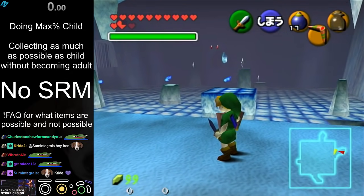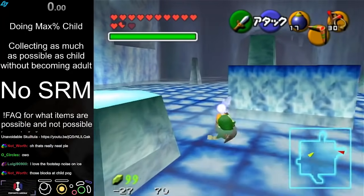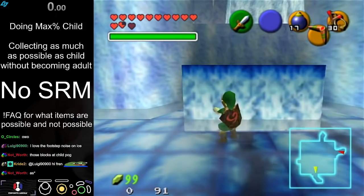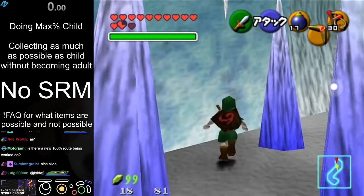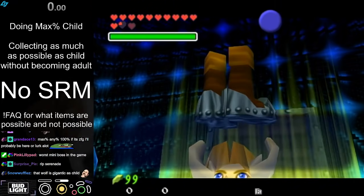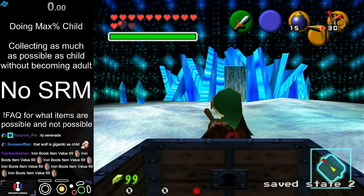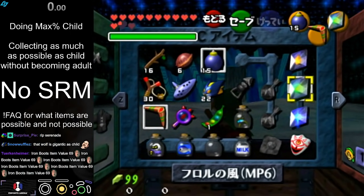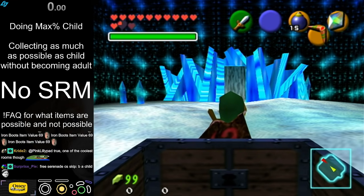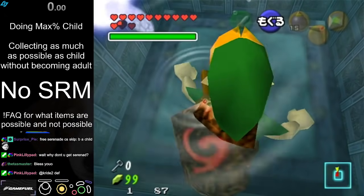Max% Child style randos — that actually sounds cool, I wonder if I should try something like that one day. I love those blocks as child; being able to just slide with them is so cool. No Serenade — I'm so sad you can't get Serenade in this. There actually is a wrong warp you could do to Serenade, but I think it'd require Farore's Wind on B or something. Serenade specifically checks if you're adult or not to start the cutscene.